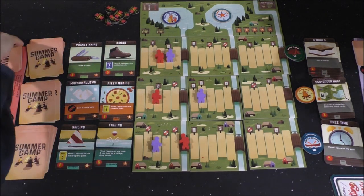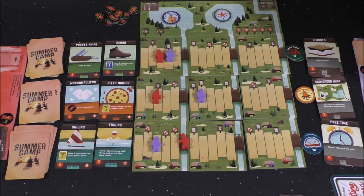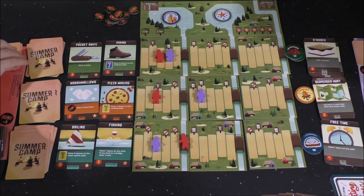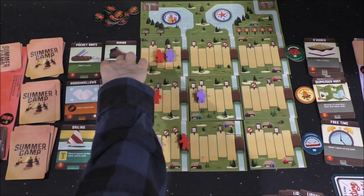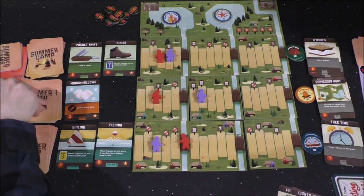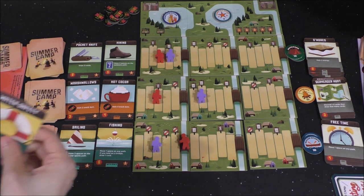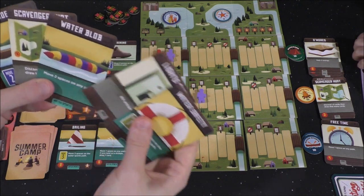I'm gonna buy that Pizza Making for eight. My Stew gives me four, and I'm spending four cards. Okay, that's all I can do. Three energy when that comes up — Hot Cocoa gained three snack bars.